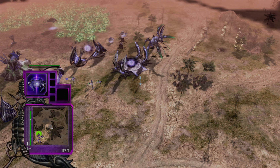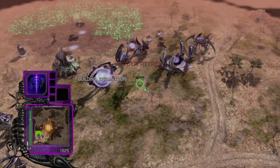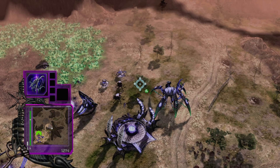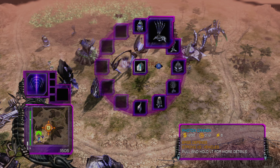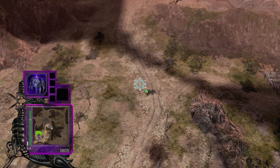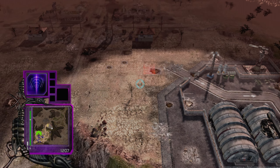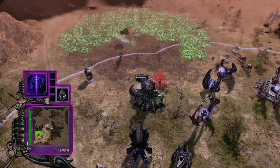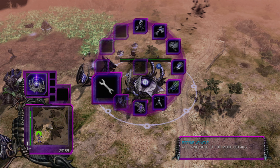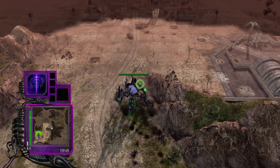Maybe I should actually put an Engineer in there — might be useful, because I think all the healing actually stacks. Let's maybe get ourselves a Growth Accelerator as well, because why not? Then we're just going to send you against the enemy and see how that works out. Let's reclaim some of that money.